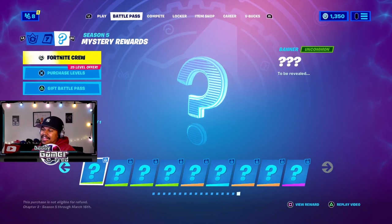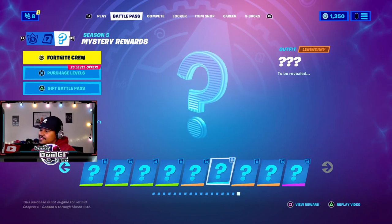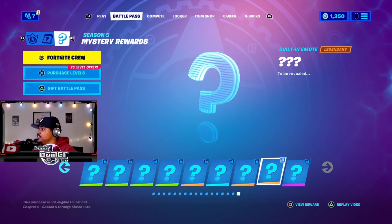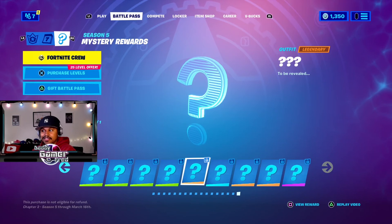That's still not the last thing to be revealed - we have a whole set of extra style stuff. It tells you what it is: a harvesting tool, a build-in emote, back bling, a wrap, an outfit - a legendary outfit, so another skin!